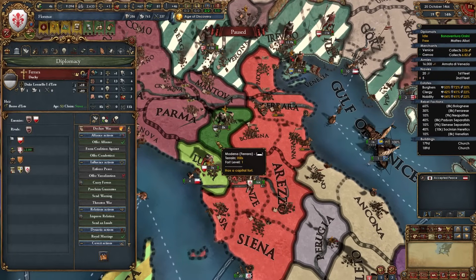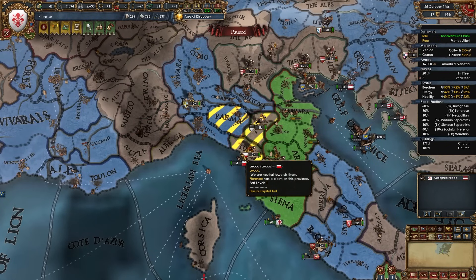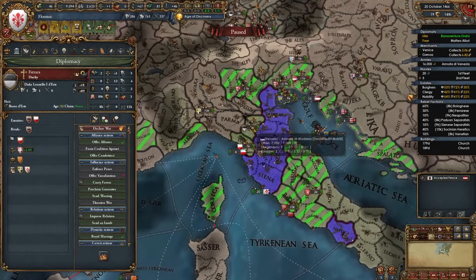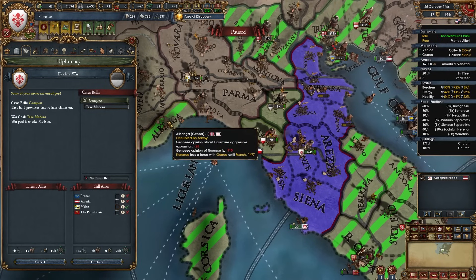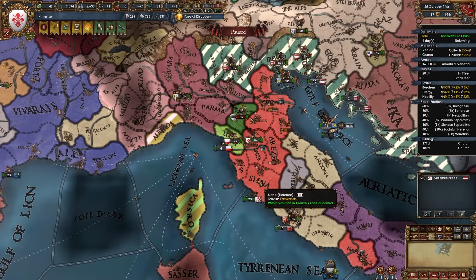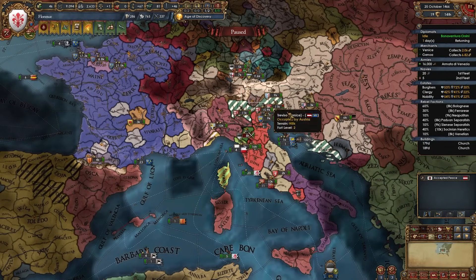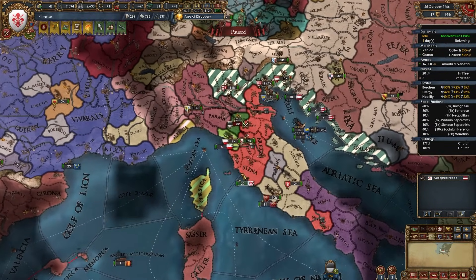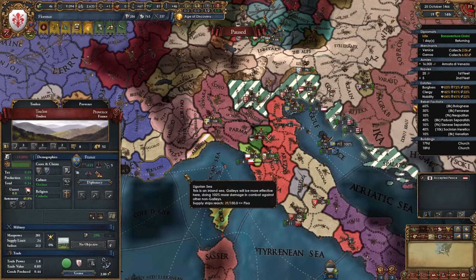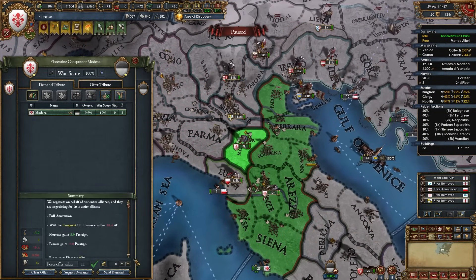I notice Ferrara is now ally-less — no longer allied to Aragon or Luca — so even though aggressive expansion is still a bit high with Italian nations, this is a great opportunity. I declare on Ferrara to take Modena; they already lost Ferrara province to Venice which I took earlier. Quick and easy war — full annexing them. Around this point, 20-ish years in, focus on leftover initial neighbors plus the Provence and Venice expansion areas. In your game you may have already fought Genoa or Provence first; the order doesn't matter as long as those are your initial targets.